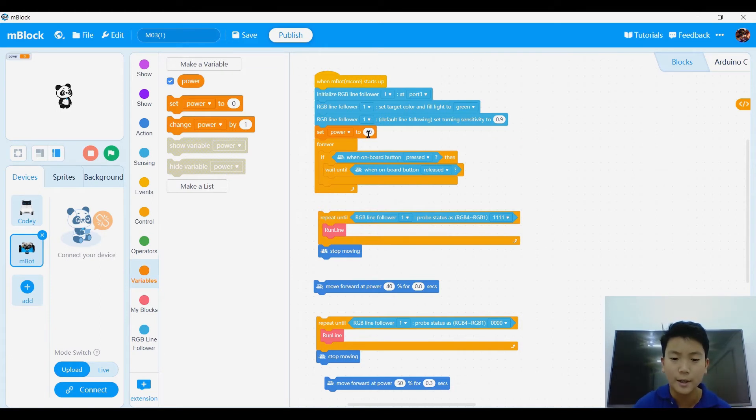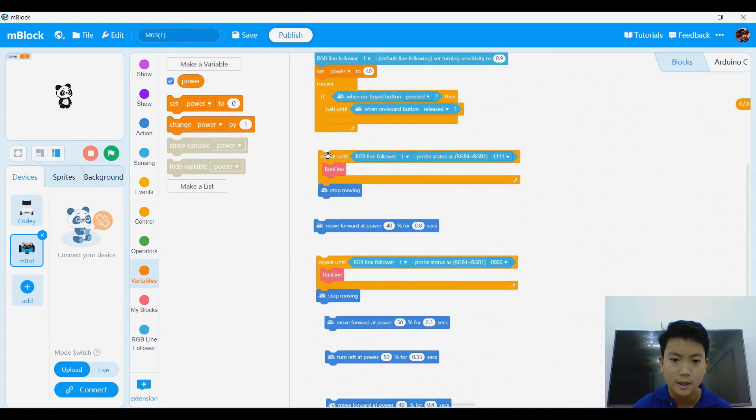Then after that, we're going to say 'set power to 40' — I used 37, but set it to 40. Or if you want to go faster, make it 50, or if you want to go slower, make it lower. Then we're going to go in a forever loop and say 'if onboard button pressed, then wait until onboard button released.' Then repeat 'run line until RGB line follower senses 1-1-1-1,' which is that black circle.